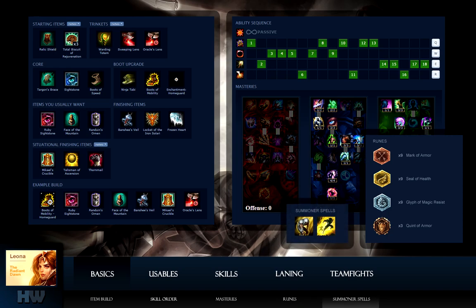For summoner spells, exhaust and flash are a must. Exhaust allows you to reduce enemy damage output, and its slow can be used for CC. Closing the gap between you and your target is essential on a disabler tank like Leona, and flash can help you achieve this.